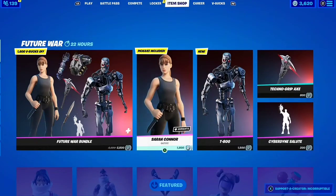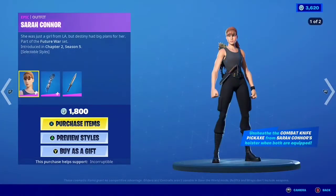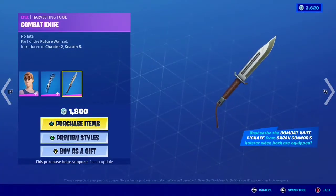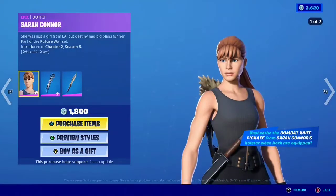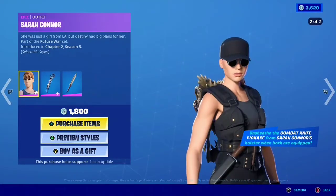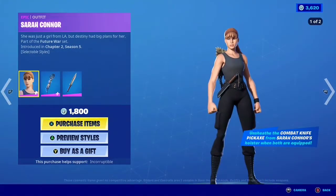So the skins you can buy separately here. We got the Sarah Connor skin right here with its edit style. It does look like it comes with the pickaxe, so that's why this skin is a little bit more — 1800 V-Bucks. But it does come with the pickaxe and it does go in the holster there. Most of them are back blings, but this one you have a holster on the actual character, so I will say this is a pretty cool skin.